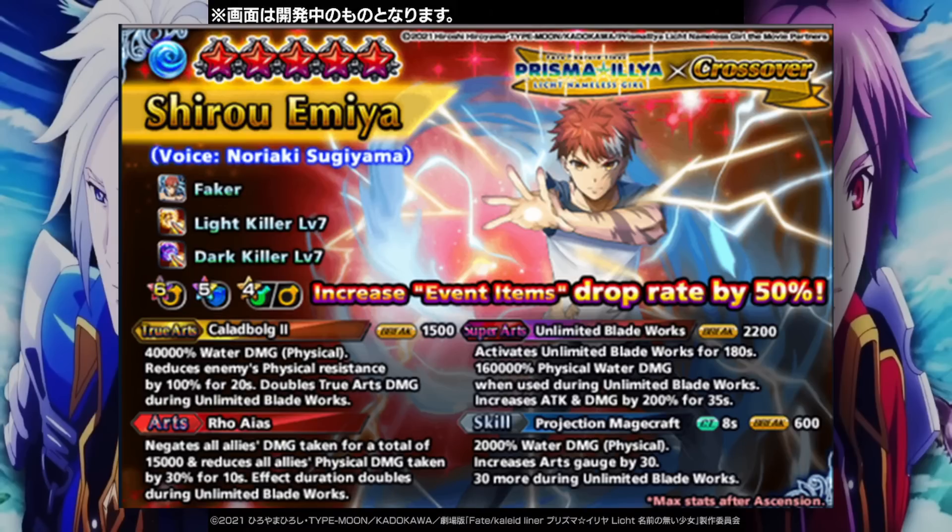This skill goes from a 30 art gauge skill to now a 60 art gauge skill. His art's duration gets doubled during Unlimited Blade Works, his true art's damage gets doubled if he's in Unlimited Blade Works, and then his super art gets a whole new attack which increases his attack and damage by 200% for 35 seconds and deals a massive 160k to whatever is in front of him.